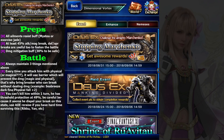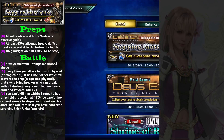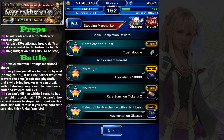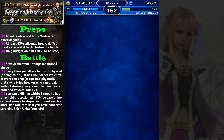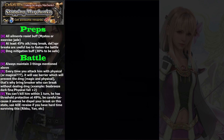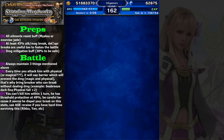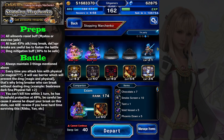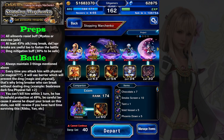Hi guys, welcome back to my FFBE guide. I'm gonna talk about Stopping Marchenko. From what I tried before, it is not that hard. On the wiki they say it has immunity against physical and magical attack, but when I fought him before I didn't encounter anything like that. I don't know whether it's been fixed or not, but I think it won't be changed that much. If there is a barrier, the only significant change is probably the duration of the battle.